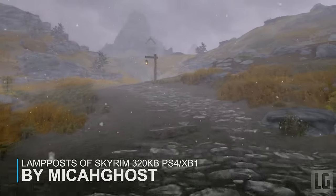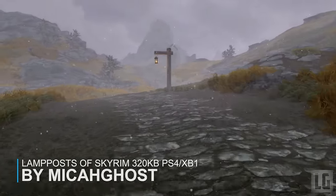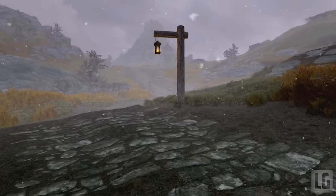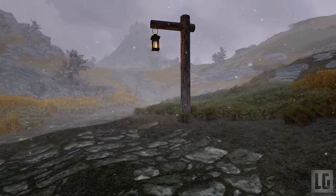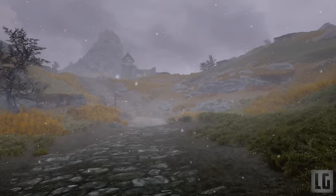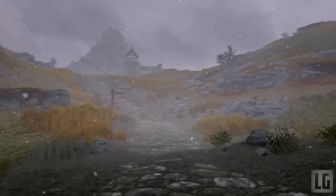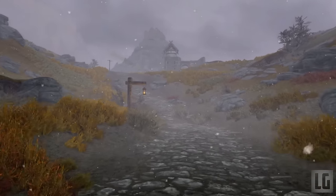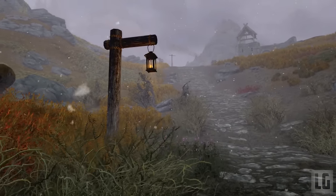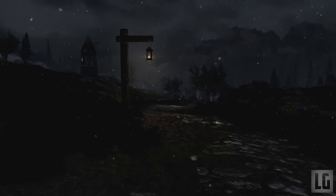Number 8 — Lampposts of Skyrim. This mod tries to make the game more realistic and immersive by adding in loads of new lampposts to the roads of Skyrim. As the only means of travelling the game, the roads are surprisingly dark at night and dangerous to travel. This mod adds over 250 additional new lampposts to the roads across the map to help light the way at night. All major roads have new lampposts added, and some lesser roads have had lampposts added where there were none before.